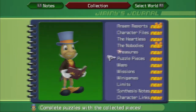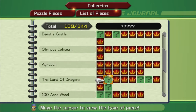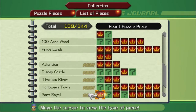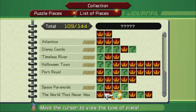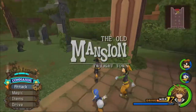Checking the puzzle pieces list: missing some in Radiant Garden and Beast's Castle, none missing in Olympus, a lot in Land of Dragons - four of them. Two in Hundred Acre Wood I didn't get. Thank goodness I got all the ones in Atlantica. Four in Disney Castle, one in Timeless River, two in Halloween Town, two in Port Royal, two in Space Paranoids. Three in World That Never Was, four in Land of Dragons.